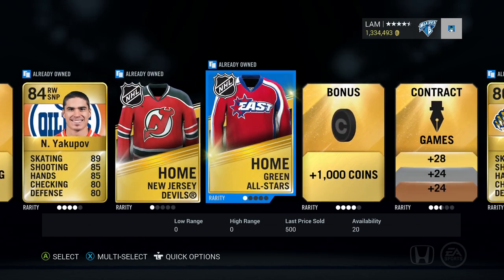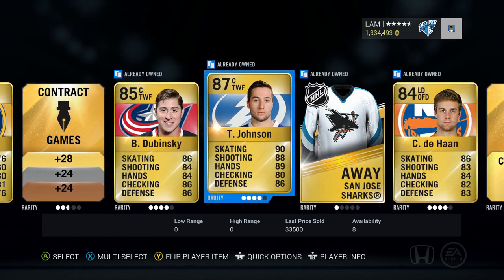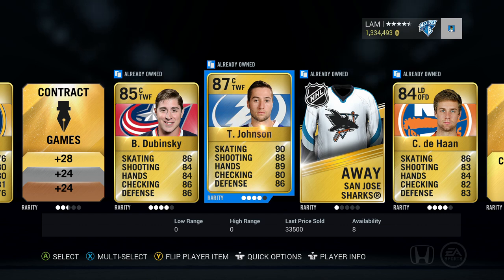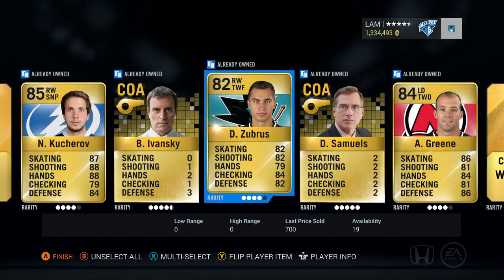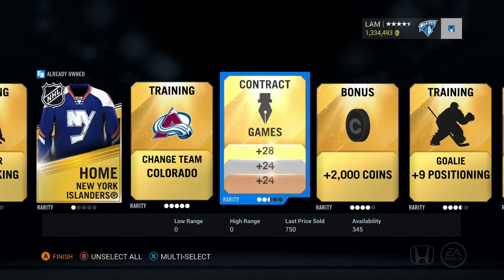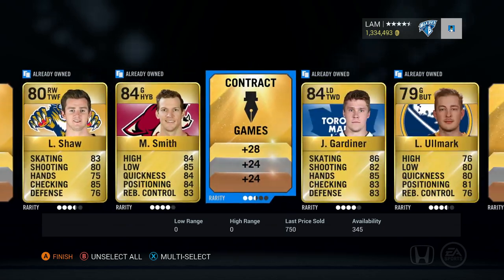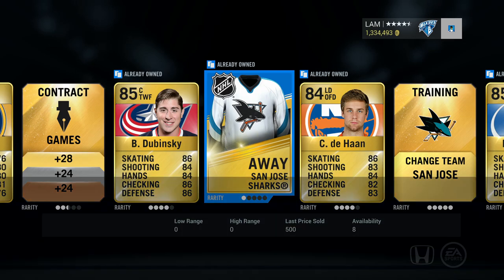Here we go - next pack. I think I see an 87 overall somewhere. Yakupov, Tyler Johnson, Shaw, Smith, Garner, Olmark, Dubinsky... I definitely saw a Tyler Johnson - not a bad pull. 90 skating, 88 shot, 89 hands. I had him on the wing in my HUT roulette team and he's just an absolute speedster. For 33,000 coins, definitely consider trying him out. Dahan, Kucherov - I know people have said he's a very good player - Rask, Colorado, Boucher, Murphy.